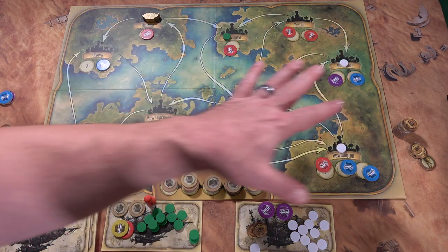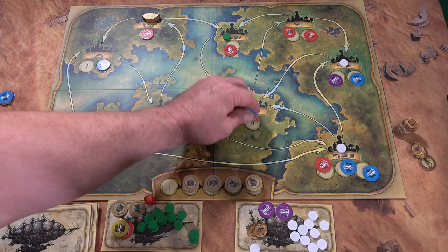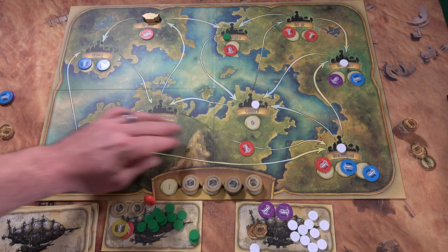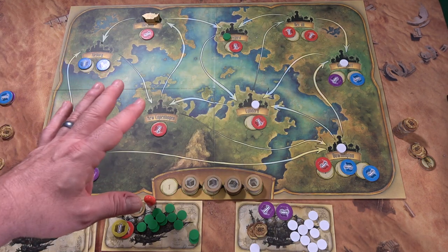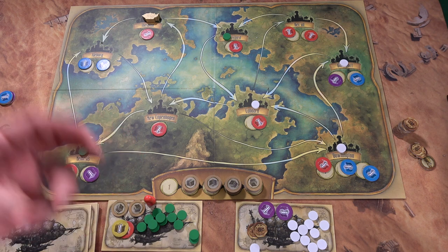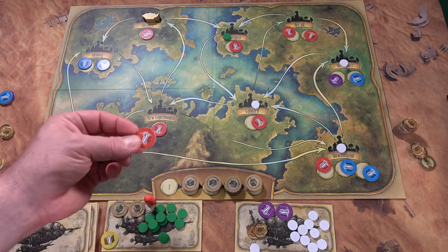You'll be forced to replenish if all goods are gone — you pay one sky dollar and place one token on each space numerically, starting with two, three, then six. The board is replenished, but you have to pick the right time to do it because there may be colors you specifically want. You can also use goods as a form of currency to place guild contracts.